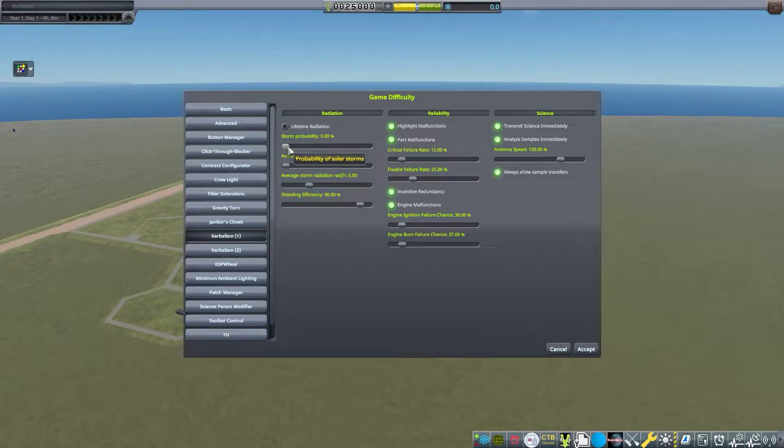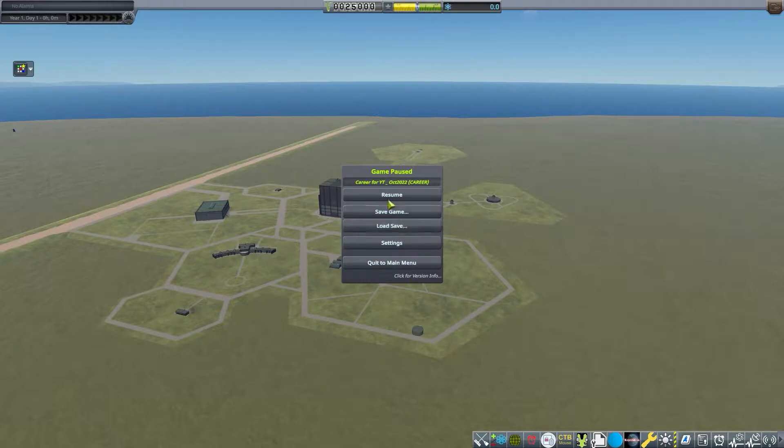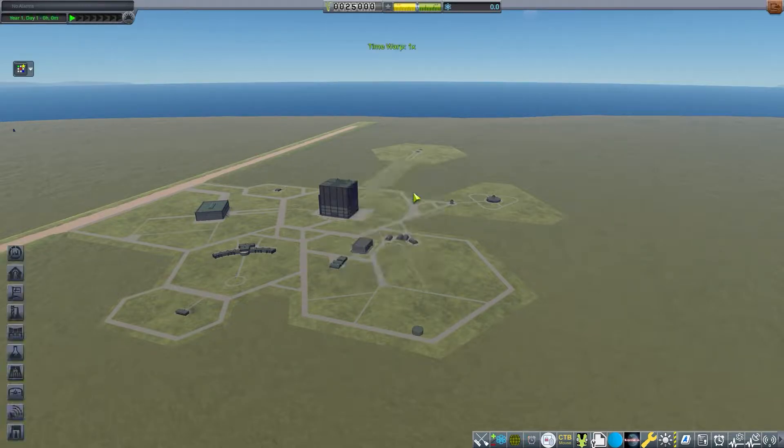I have Solar Storms turned off in Kerbalism because that's just kind of an annoying mechanic to me. The other thing I've changed is the Part Failure rates — I've cut them down to about half of their default value. I like the idea of Part Failures, but the rates by default seemed a little bit aggressive. Other than that, we're sitting at all the default Normal Difficulty settings.